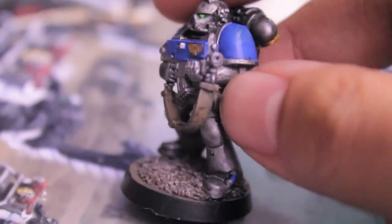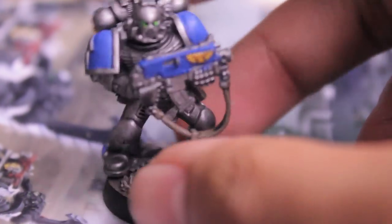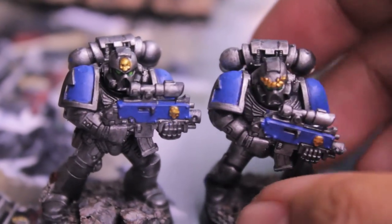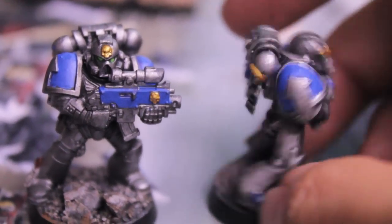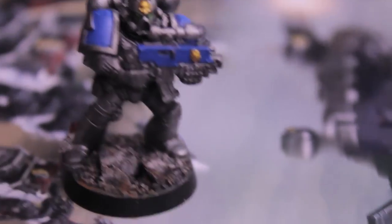For the straps of the Bolters, I decided to go with Kemri Brown, washed with Badab Black. So real simple paint scheme — this was really just to get them done as quickly as possible. If you're looking to paint a quick force up in the Astral Claws color scheme, stay tuned because my Warboss tutorial for that is coming up pretty soon.